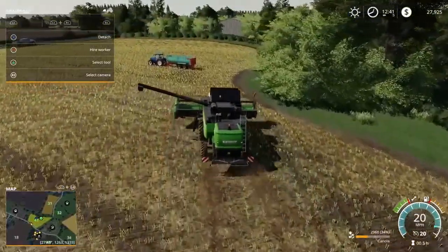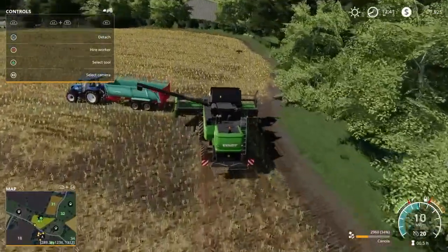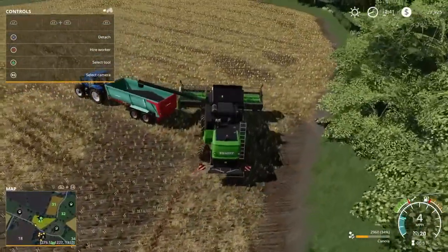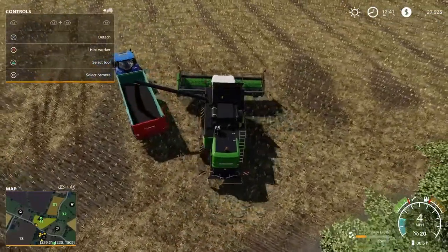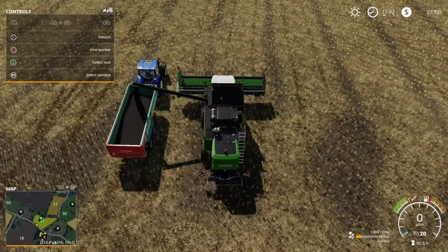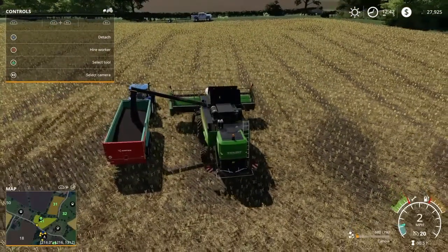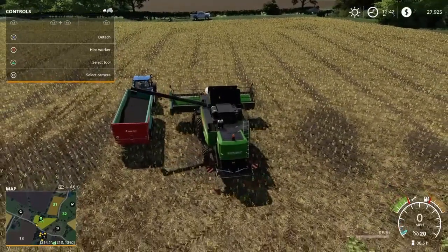Field 41 is done — no canola left in it. Field 49 needs to be cultivated and that's going to be our canola or oats field. After two harvests we might switch to canola, or do corn or some other crop. I really don't want sunflowers.